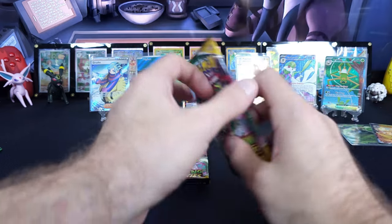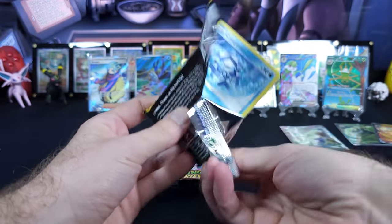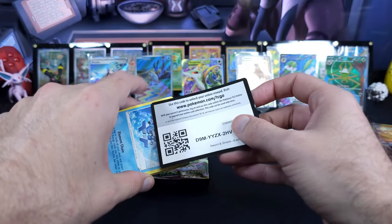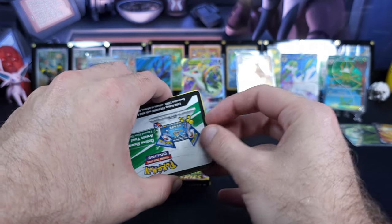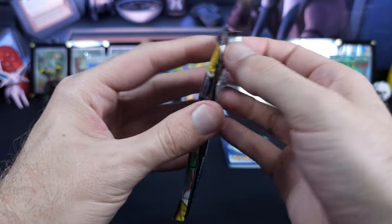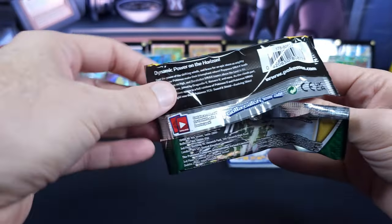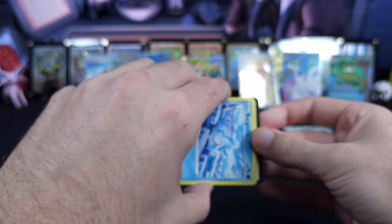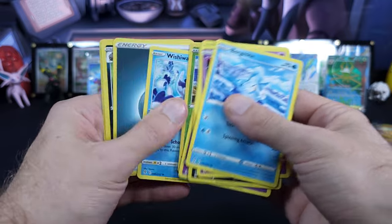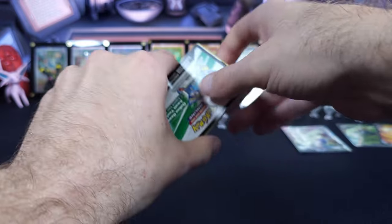Down to the last two packs. We were talking about this yesterday — I still want the Dragonite from this set if I were to pick an Alt Art. We got a good code card, so let's do a little last pack magic hopefully. That's what we did yesterday, so we'll try to keep the tradition going. Nothing good here, so without further ado let's make sure we end on this sweet hit.